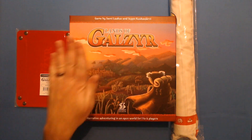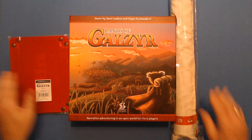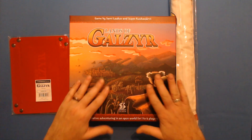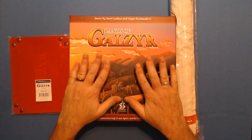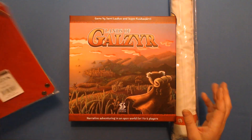You'll notice the shrink wrap is off. I ordered the deluxe edition which comes with an adventure journal and an extra set of dice. The dice tray was separate, the map was separate, but I didn't see the adventure journal or the dice, so I took the shrink wrap off quickly just to peek inside and yes, they are inside the box.